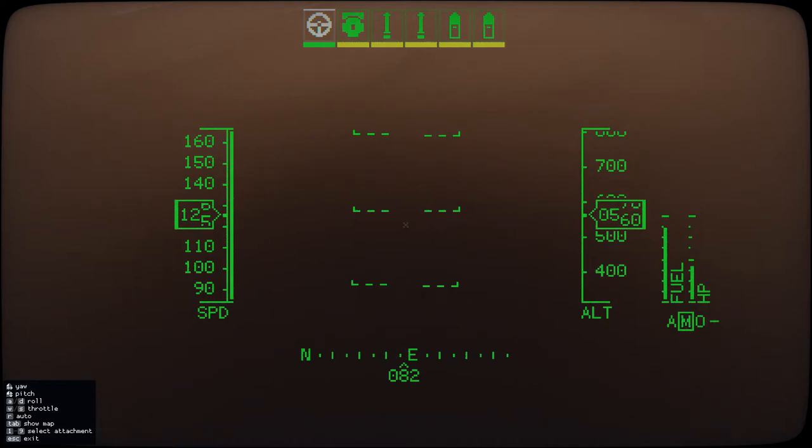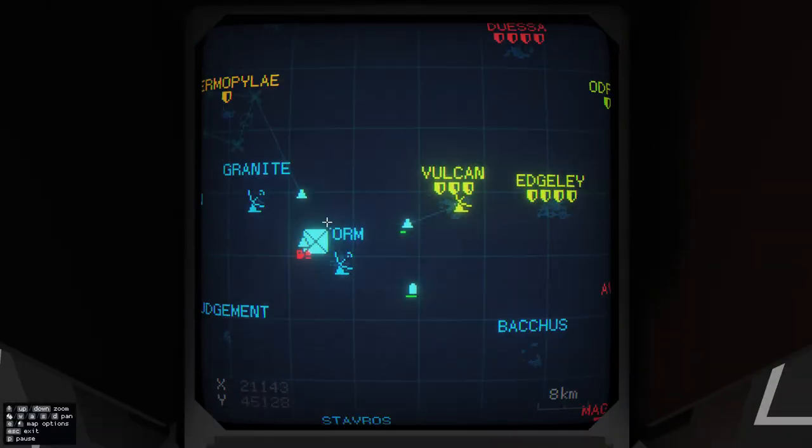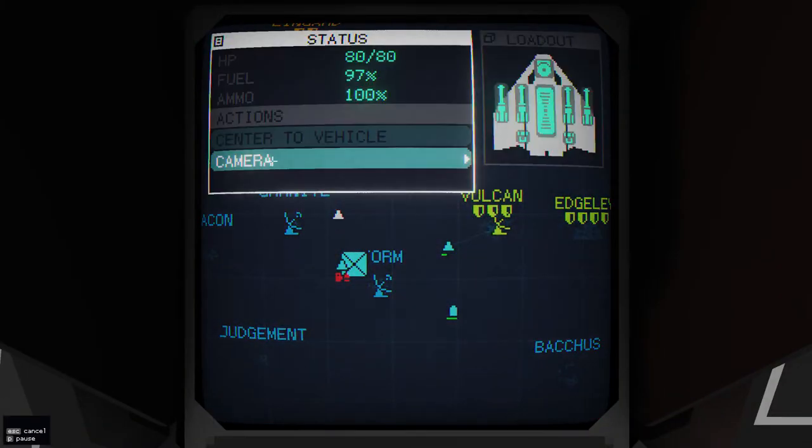Another quick tip: for me it's Tab — as you'll see in the bottom left menu. You can hit Tab and see a map of the location near you. You can see I'm going kind of east-northeast. And I'm going to jump out, because we now have a Manta up.